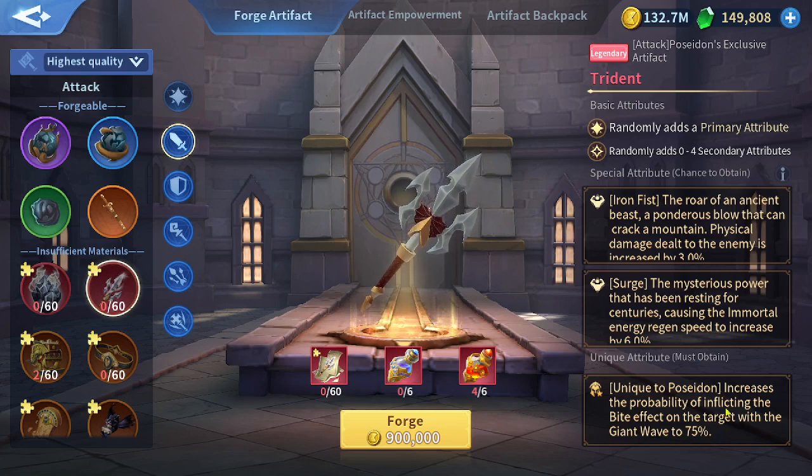The exclusive artifact increases the probability of inflicting the bite effect on the target with the giant wave to 75%. So instead of 50%, it's going to be 75%.